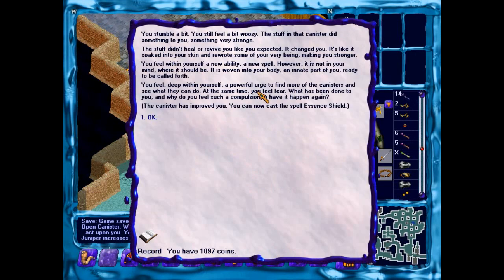Usually the stuff in the canister did something to you — something very strange. Stuff didn't heal you or revive you like you expected. It changed you. It could soak into your skin and rewrote some of your very being, making you stronger, giving you a new ability — a new spell. However, it's not in your mind where it should be. It's woven into your body. You feel deep within yourself a powerful urge to find more of these canisters. At the same time you feel fear at what's been done to you, yet feel such a compulsion to have it happen again.